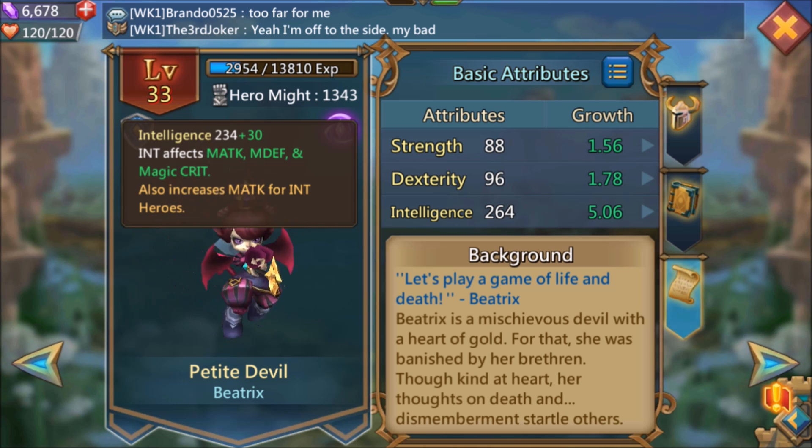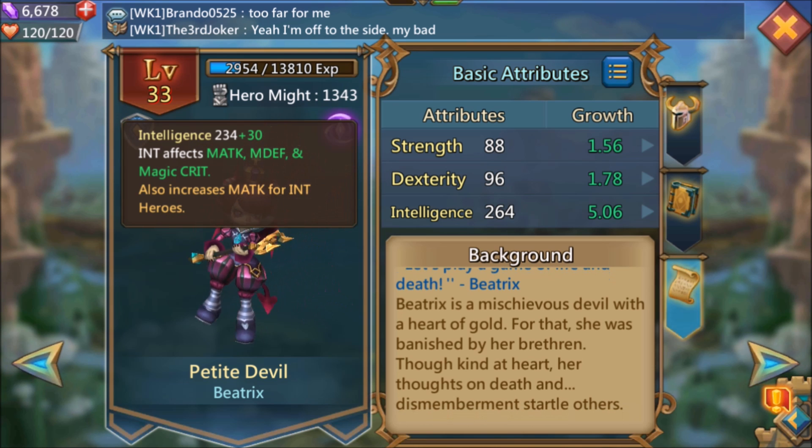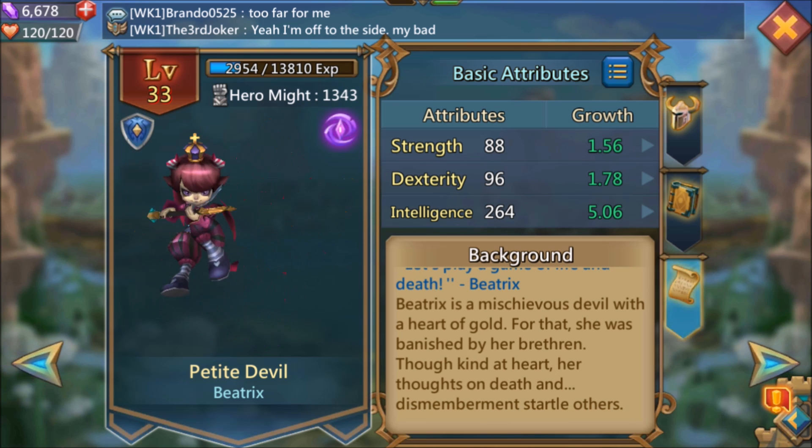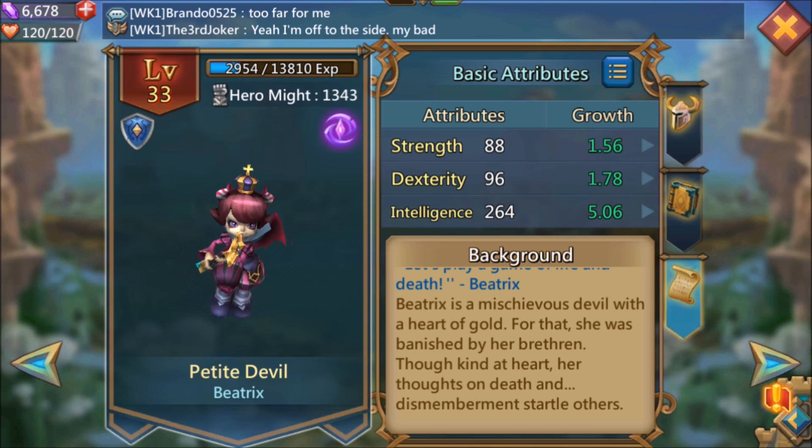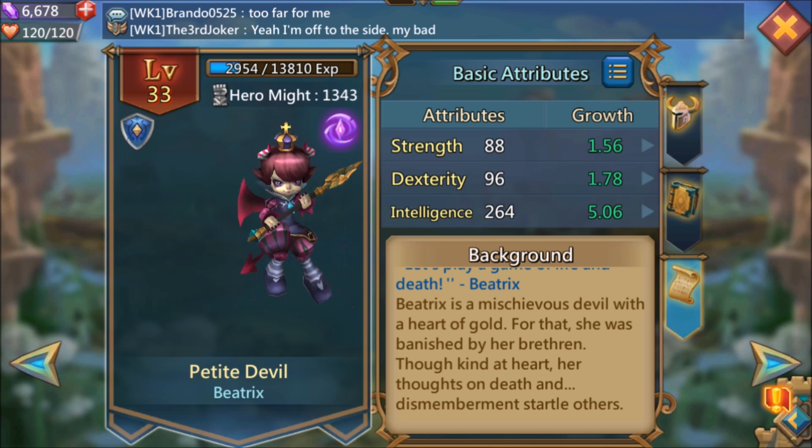Background — let's play a game of life and death. Beatrix is a mischievous devil with a heart of gold. For that, she was banished by her brethren. Though kind at heart, her thoughts on death and dismemberment startle others.